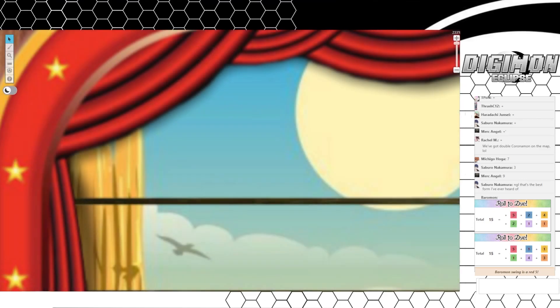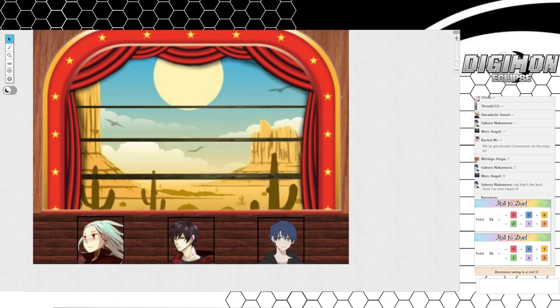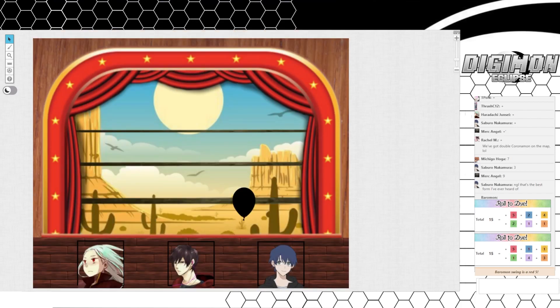Welcome to the Shooting Range minigame. I'm going to quickly explain the rules and we will hop into it fairly quickly. The way this will work is there will be a set number of these little guys — balloons that will appear on the various rows in front of you. There's the first row, the second row, and furthest away from you is the top back row.